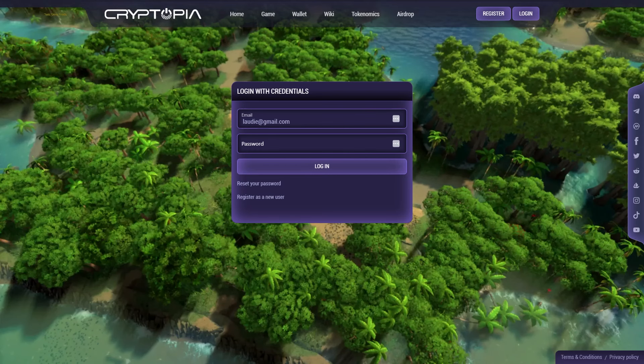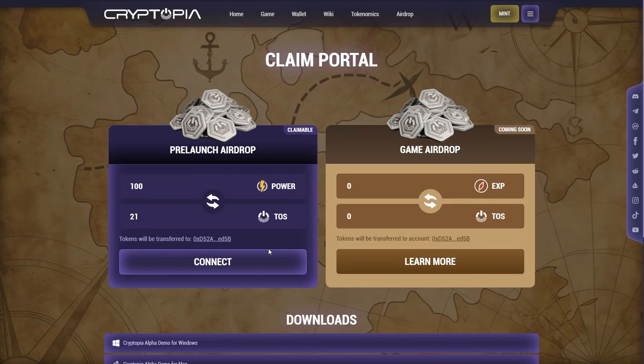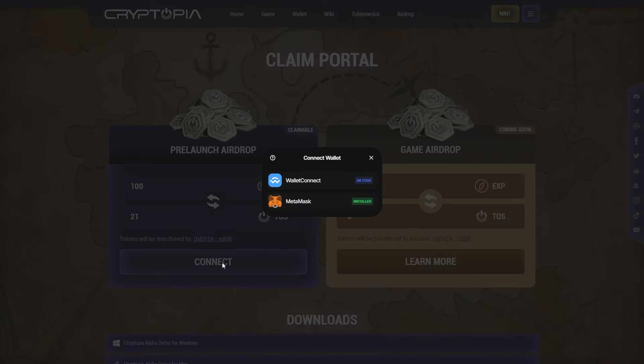Step 1: Log in with the same credentials you used for the airdrop campaign. Step 2: Connect the wallet you used during the airdrop campaign.